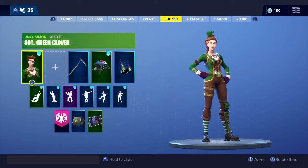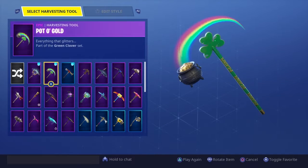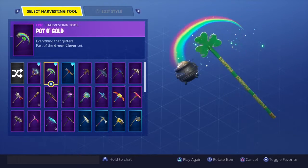Okay, next one — this is a really rare skin. This is the Sergeant Green Clover; last came out in April, I believe. I've done a little bit of research before this video. I thought the Alpine Ace and Mogul Master would have come out at the same time but the Mogul Master came out before them. Anyway, this is a really rare skin. I've got the pickaxe that comes with it — the Pot of Gold — probably my favorite pickaxe. It is a really really cool pickaxe.